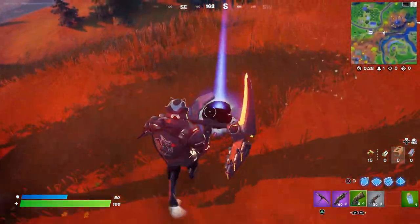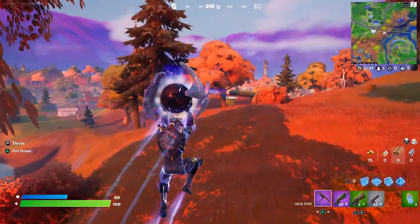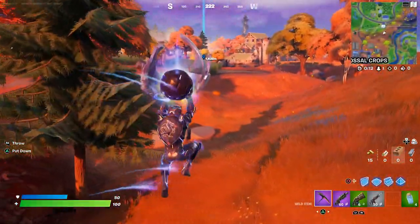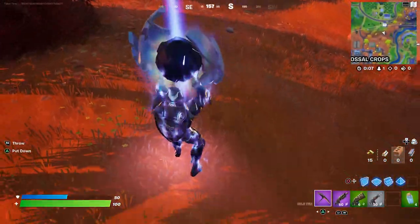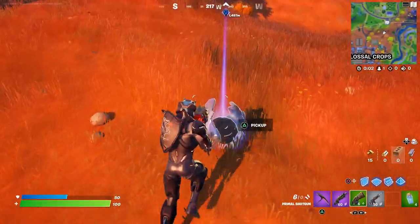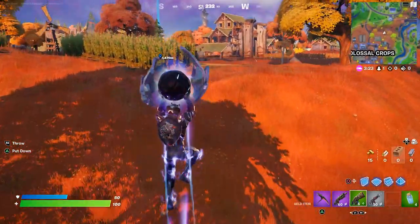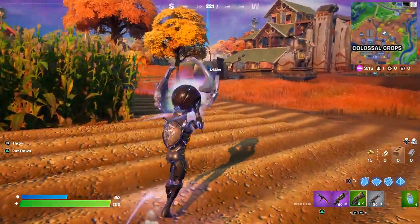Unfortunately you can't deploy the glider — it'll instantly drop. The drawback is you literally have to carry this like a 1960s Batman character holding a bomb above his head. You're a sitting duck, a huge target. If you swap weapons you drop it, but you can chuck it, defend yourself, and then pick it back up. Just follow the contrail — it leads you all the way to the main spire.